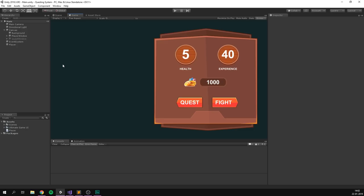Also, the UI that I'm using is from the Ultimate Game UI Pack from the Unity Asset Store. If you want to pick it up for yourself, I'll of course have a link to where you can get it in the description.